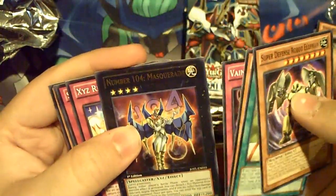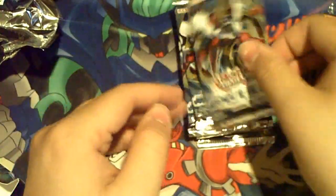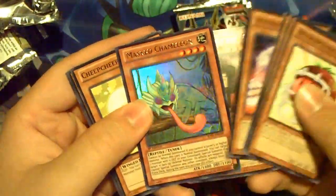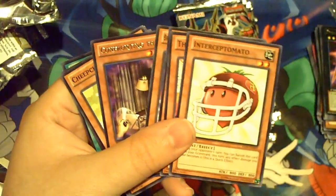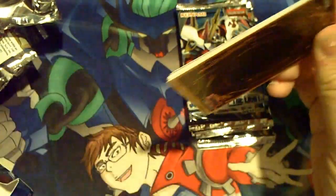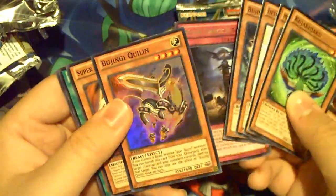Next pack: got the other 104. Then 102 Star Seraph Sentry — I do want to mess around with the Star Seraphs, seems like they could be good. Masked Chameleon, and then Confronting the Sea. Got my second Masked Chameleon, that's good too. Next pack: the Bujinte Quillian, Moondance Ritual. The Supers have been really good so far — not bad.